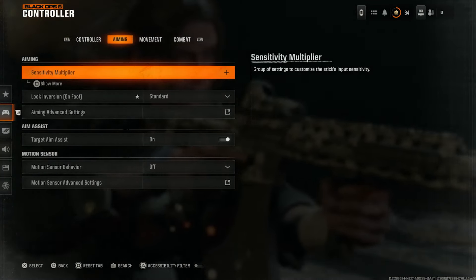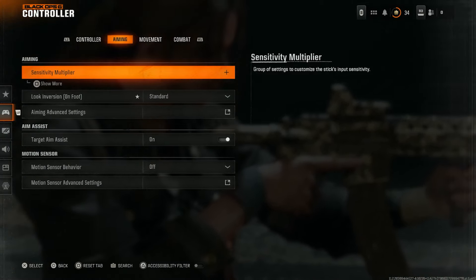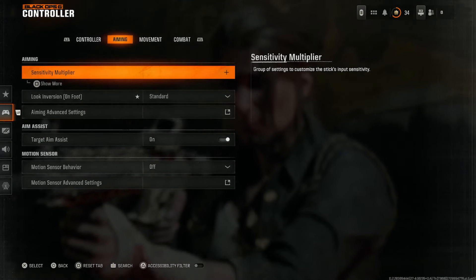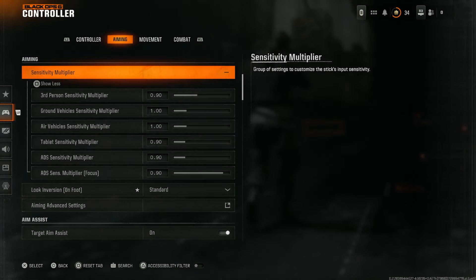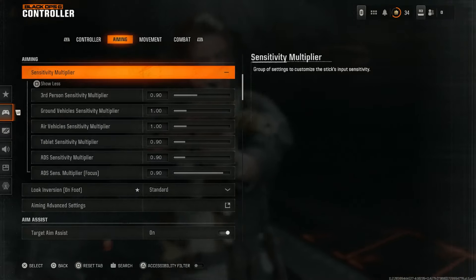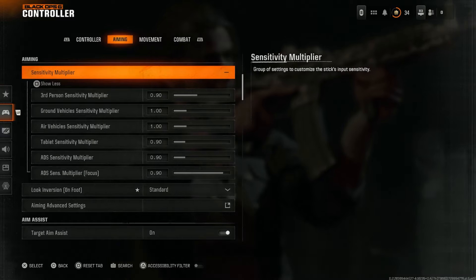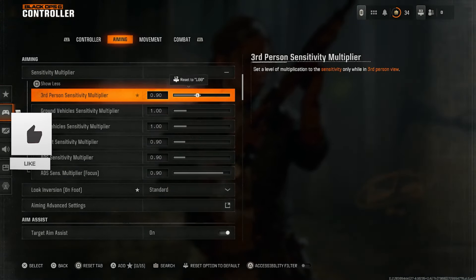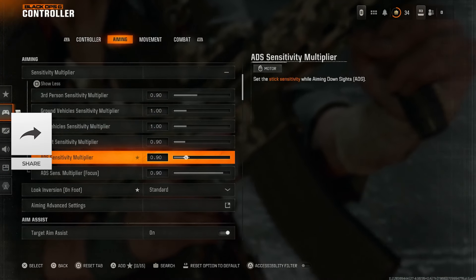The aiming tab is where we're going to start doing some major changes, and it's going to benefit us the most. We do have aim assist enabled. Under the sensitivity multiplier, we're going to change a couple of values to 0.9 rather than 1.0 — this essentially gives a slower sensitivity feeling rather than a one-to-one feeling in different moments of gameplay, so bring it down for third person, tablet, and ADS.